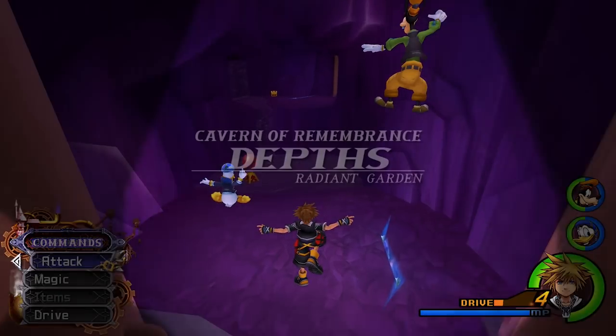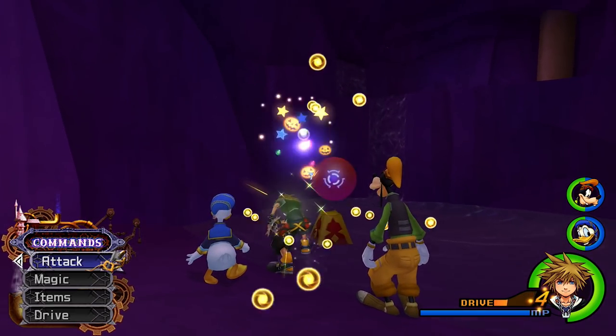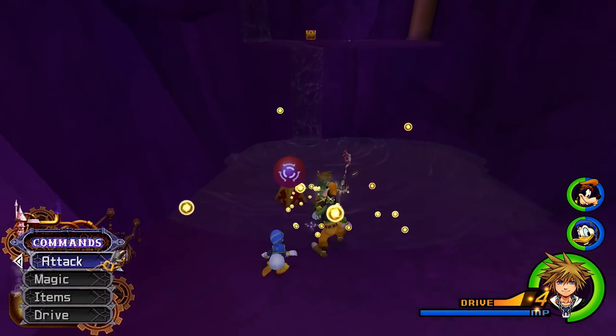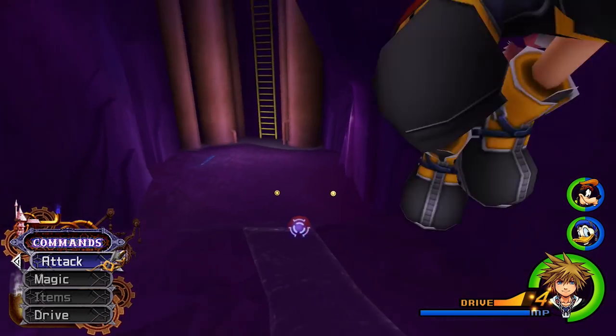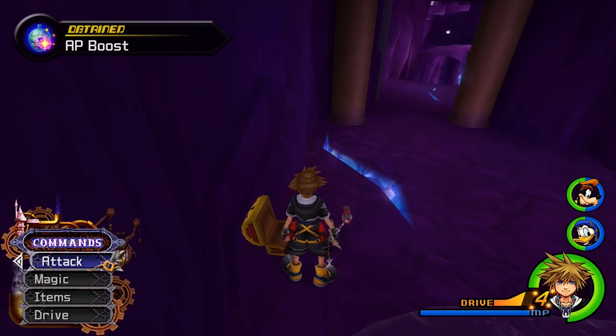All of the puzzle pieces we have left here in Radiant Garden, by the way, are in the Cavern of Remembrance. So if you're missing any puzzle pieces, this is probably where they are. We got a Drive Recovery — those are scattered throughout those little bubbles and they contain some cool stuff.